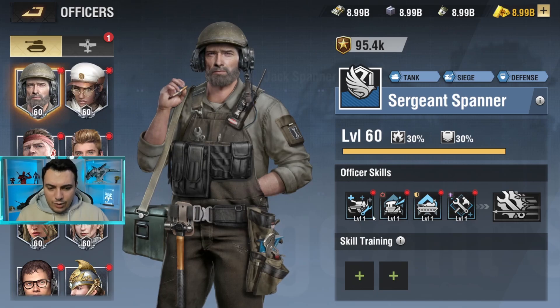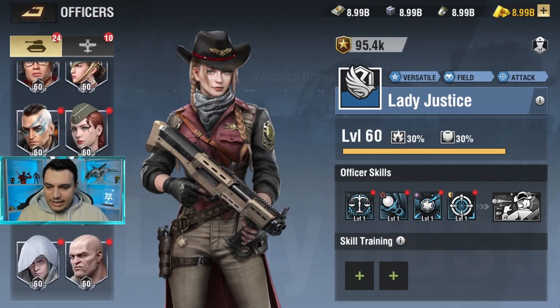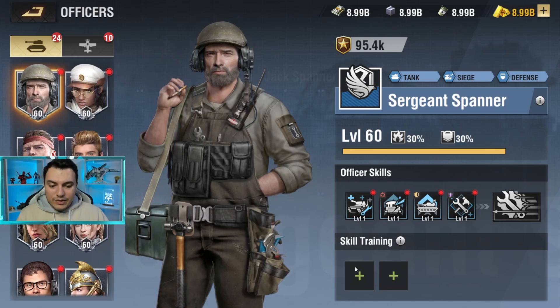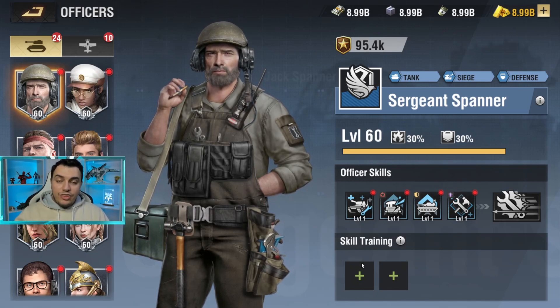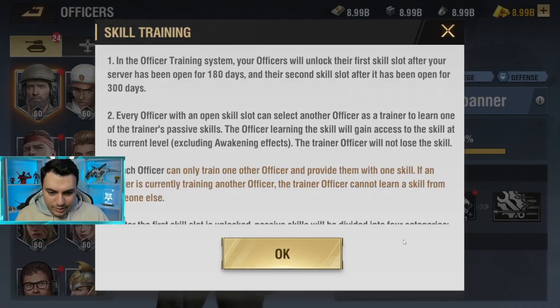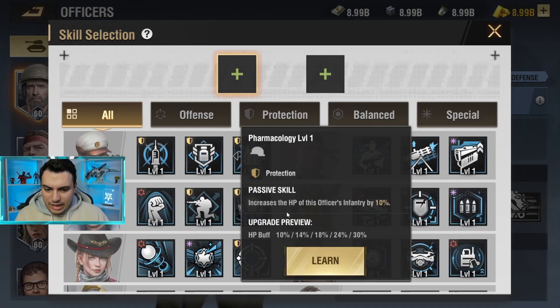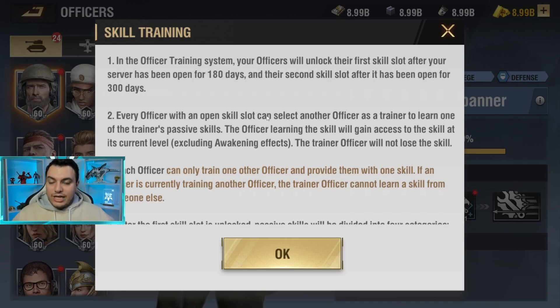Now you might be confused about the two new skill buttons visible under each officer. That's because you can now place two additional officer skills on top of the ones your officer currently has, learned from other officers. You basically have two of these skill slots. Let's talk about how you can actually unlock them.